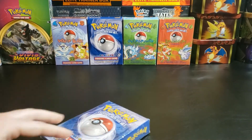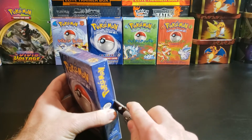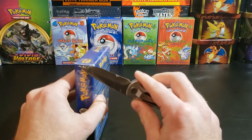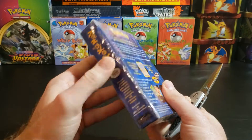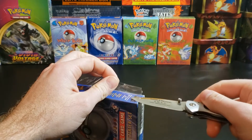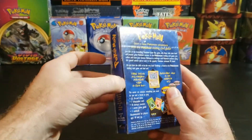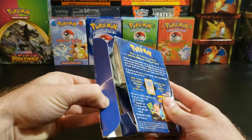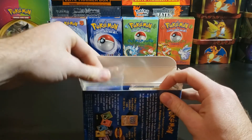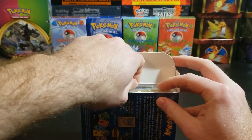I was really apprehensive about opening this — I really thought about keeping it. But the seal is officially broken, so there's no going back. I want to keep the seal as good as possible; I'll put some tape on it and keep it in the wrapper for display. This will not be getting resealed, so don't worry about that. Now the big moment of truth — decks on top, damage counters are solid.